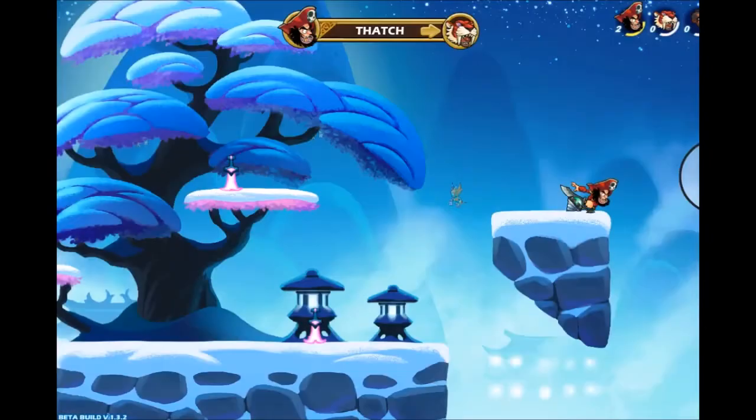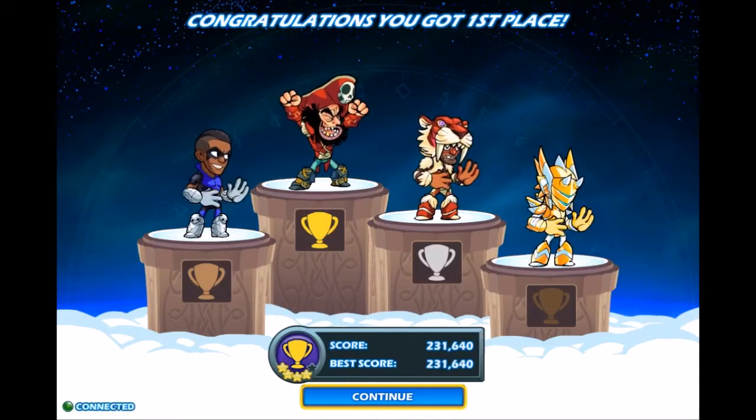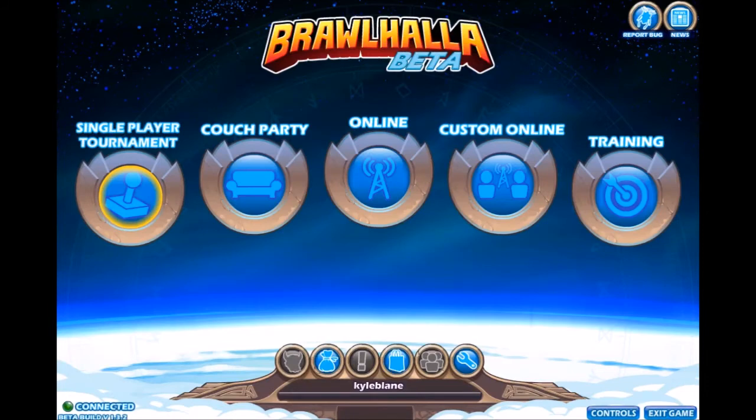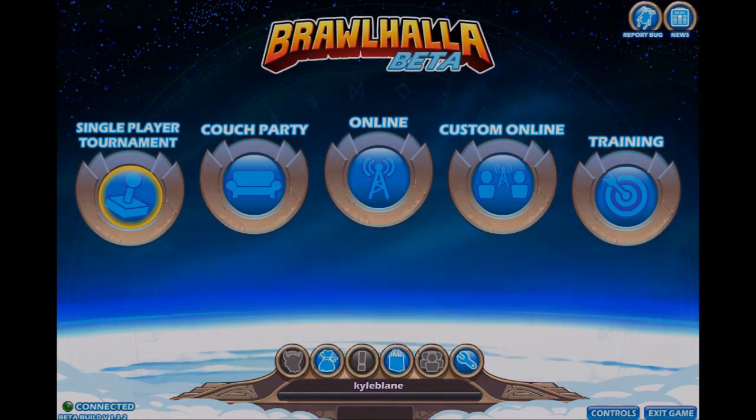And with that, my friends, we win - look at that, they do this funny little slow clap. So anyway, that's Brawlhalla. If you like it, go check it out at brawlhalla.com, get yourself signed up for the closed beta and wait for an email. Go check it out on Steam - there's a $13 founders pack, so if you're big into this type of game you might want to check into it. I'll check you guys later, see ya, bye!